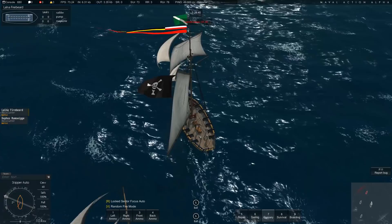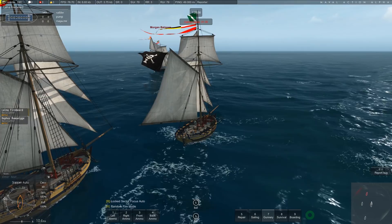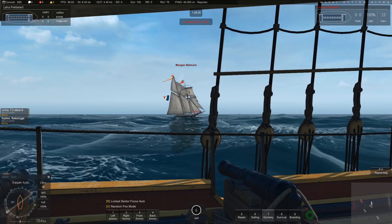If you press seven, it switches to gunnery. Five is repair, six is sailing, seven is gunnery. One, two, three, four is left ammo — you can change the ammo type. How do we fire? I have no idea. Right click. Okay. On what? With your mouse.